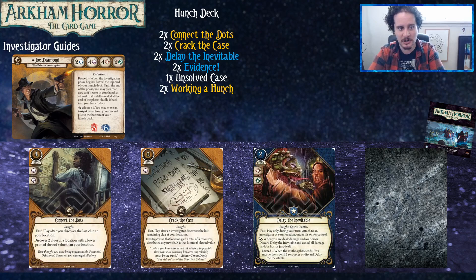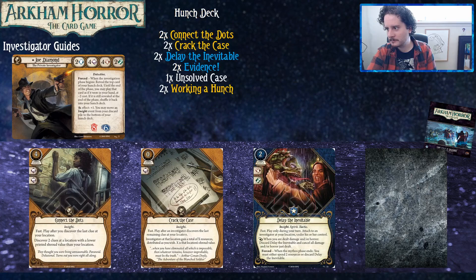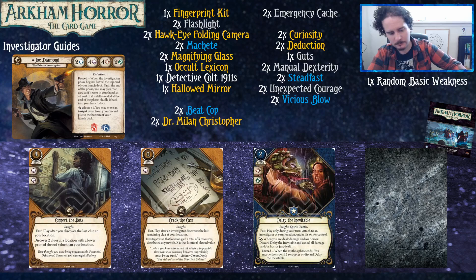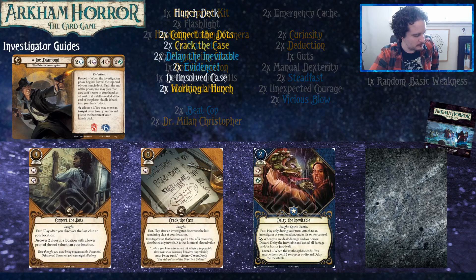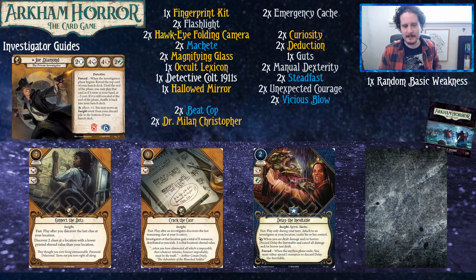General deck building for Joe's hunch deck: you either want cards that cost two — because the more cards cost, the stronger they should be, and you're not getting full value out of your two-cost reduction if you're playing one or zero-cost hunches — or you want to be playing things that cost four or more, because getting them 50% off is a huge deal. Two-cost hunches are the most powerful you can get for free.